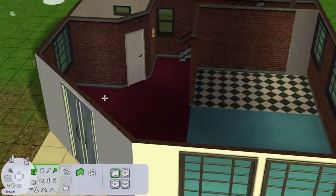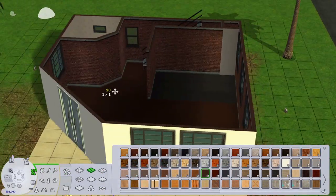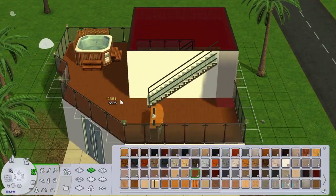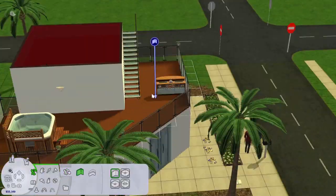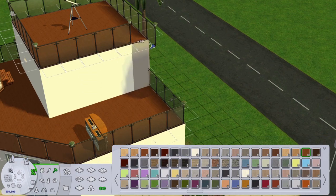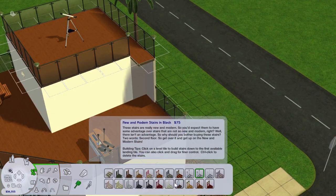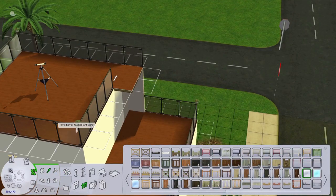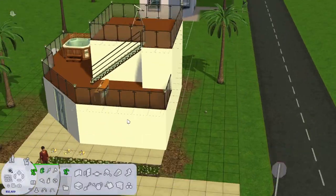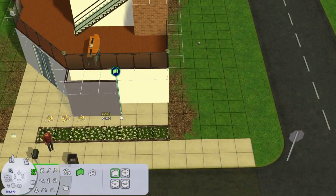Hello everybody and welcome back to the channel. We're here today with another Pleasant View renovation, and this is one of our last ones. I have left the condo district for last because I hate these properties so much. The diagonal walls really bother me and I'm never really sure how to furnish the space and use it effectively, because a lot of items don't work well in diagonals.